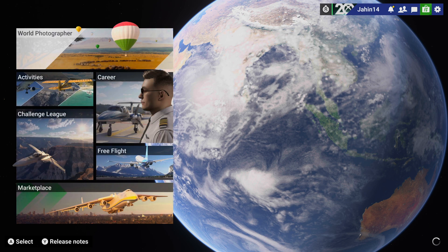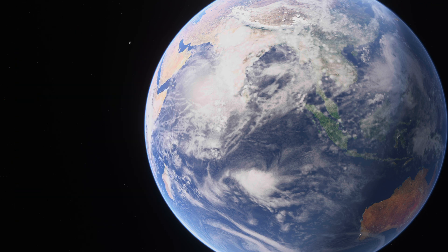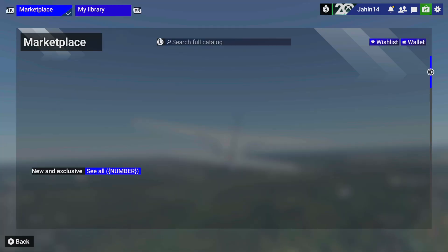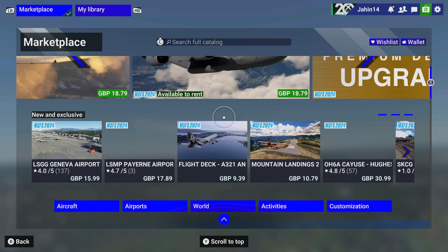All the global settings I've left unticked because I want my flights to look as clean as possible without different models and HUDs appearing on screen. So right now what we're going to do is go to a random flight and choose an A350, because that was the aircraft I was having the most issues with.